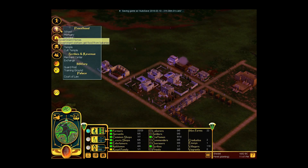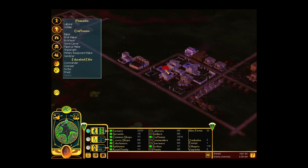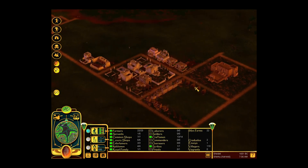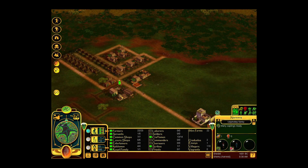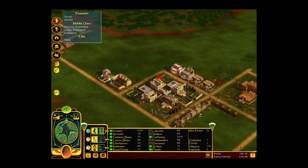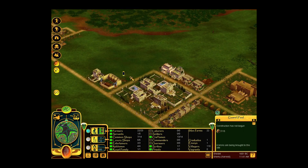It's time for the guard post, which I will place right there. Then I'm going to get myself a few soldiers. One, two, three — city guards — four, five, six, seven. I'm not going to survive on seven; that's a way too low number for us.